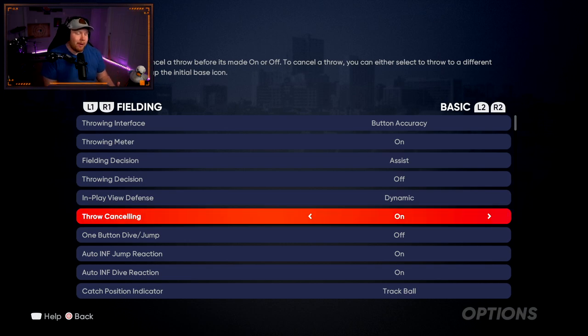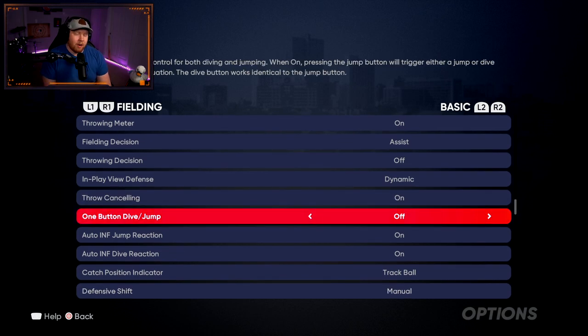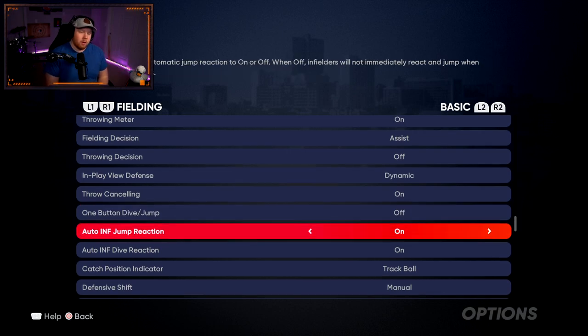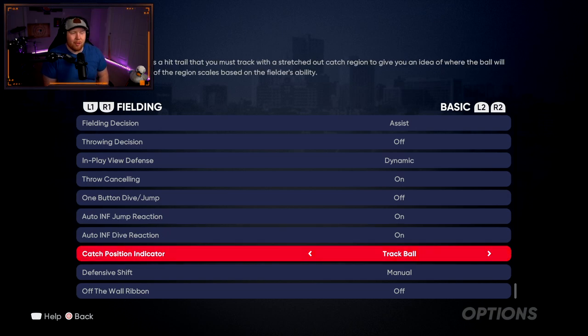Throw canceling on — I like having as much control as possible. If I decide to throw to a base and then change my mind or accidentally press the wrong button, I want to be able to cancel it. To cancel a throw, press the same button twice. If you have a habit of pressing buttons multiple times and get the fake throw, you can turn that off. One-button jump and dive: dive off — I like having the ability to decide myself rather than leaving it to the game. R1 is jump, R2 is dive. Auto infield jump reaction on, auto infield dive reaction on — if the ball is hit too hard and I can't react, I like having the assist there.